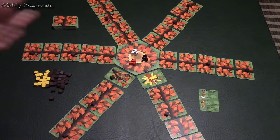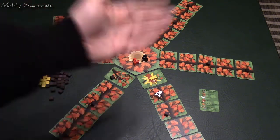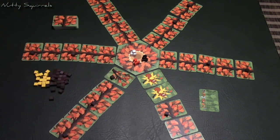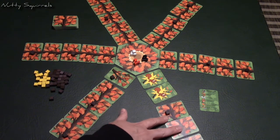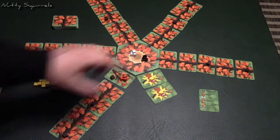You can still go across a broken branch, it just costs two action points to do so. The white squirrel spends two action points to go to that broken branch, then one more to move ahead. On a future turn they flip the next card — another snapped branch. You go back to the trunk and lose any acorns in your cheeks. Because two branches are snapped next to each other, everything beyond that gets discarded, including any acorns already on those cards.